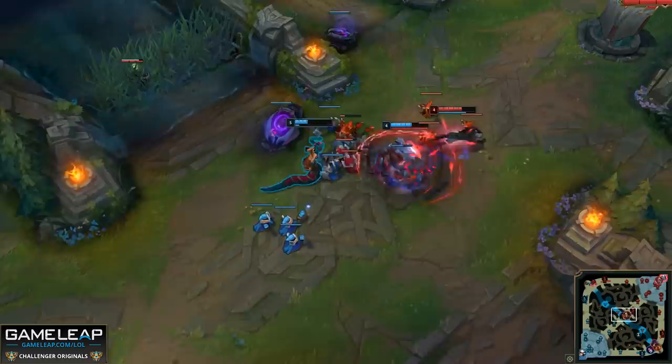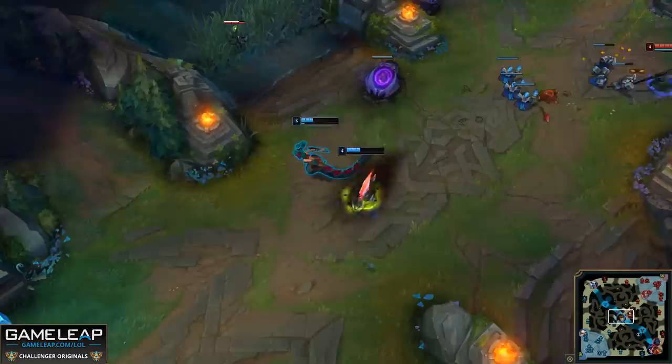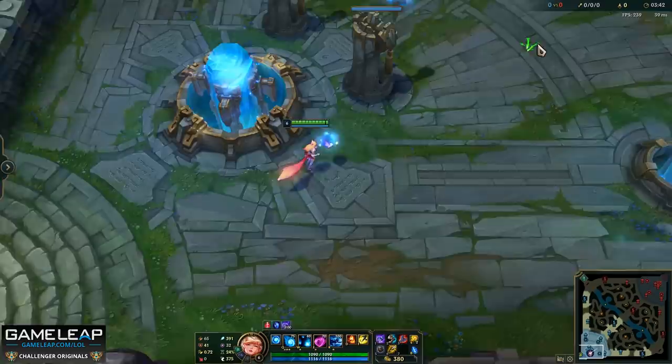Our second point is taking good recalls. This way you get to your lane in the most efficient time possible and miss the least minions you possibly can. Before we talk about when to actually recall, let's talk about what you do on the way back from the recall. When you go and shop, you want to try and click outside of the base while you're buying your items. This way you start moving as soon as you possibly can. It might seem like a small amount of time, but add it up over the duration of a game and you're saving actually a significant amount of time.